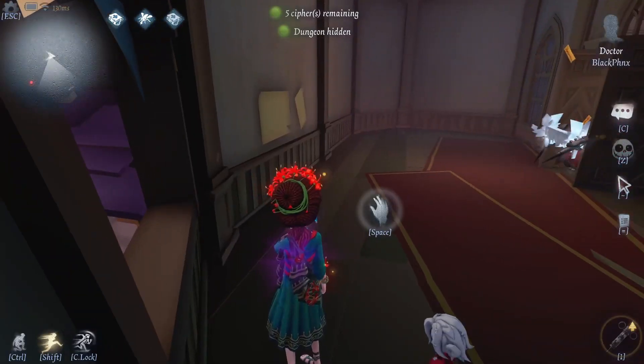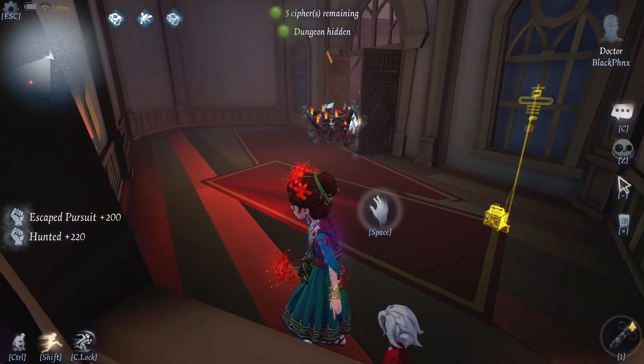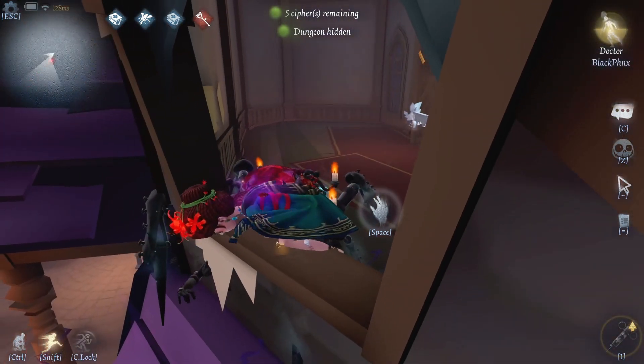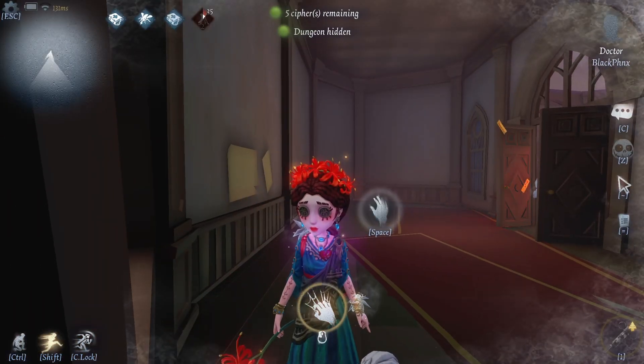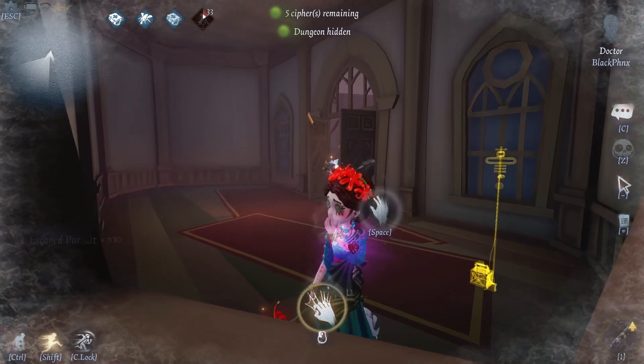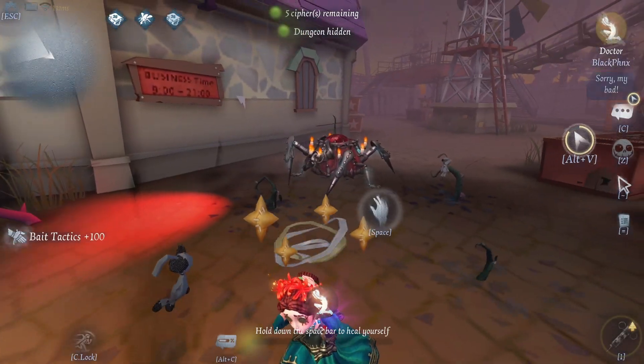Let's say you just terror shocked someone on the second floor and you want to avoid getting stunned by a forward who might just be waiting at the bottom of those stairs. Or maybe you're just staring down a survivor as they threaten to vault that window and run off into the distance after you hit them. This can be solved by just pressing and holding the blink trait button before you hit the survivor, then releasing it just as soon as you have hit them. This will blink you through that window and you'll land right next to that survivor, being able to follow up with a second hit finally downing them, or just completely avoiding that forward as he's now on the other side of the building.